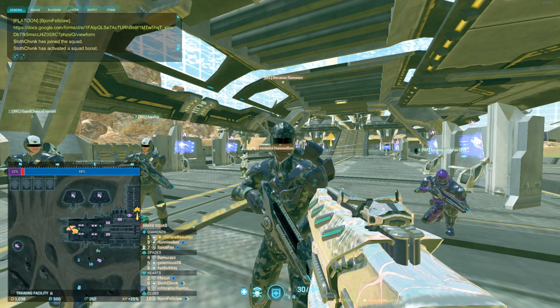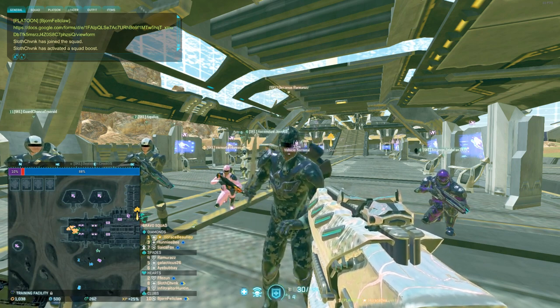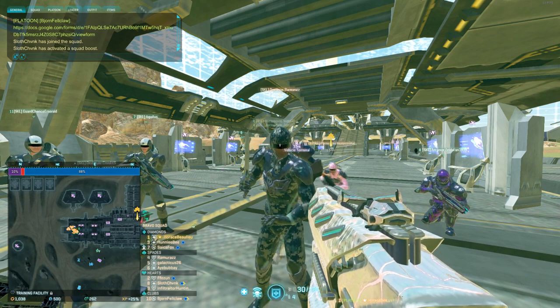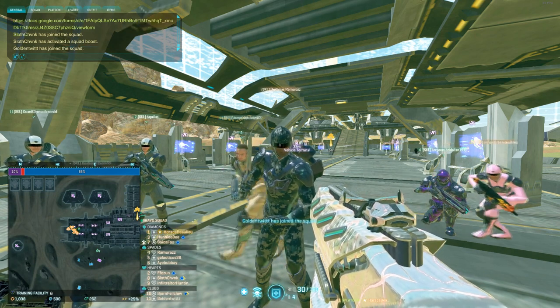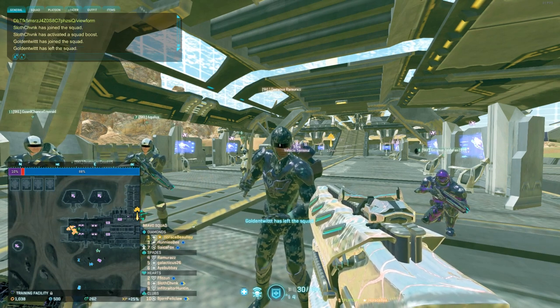The beacon has the capability of bringing your whole squad down on it from drop pods. So what's really nice is you can go to a base that you want them to go to, place the beacon and say, 'Hey guys, beacon's up, join us here, this is where we want to be.' And they'll have that option. You don't need to worry about sunderers or anything like that — you have a spawn option in your pocket that you can give to them.